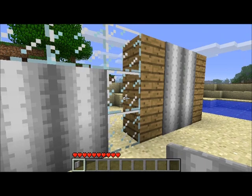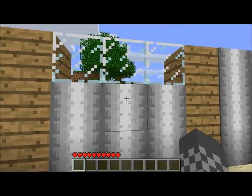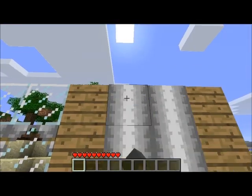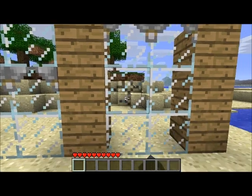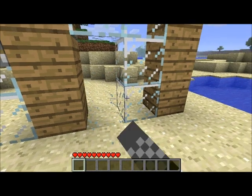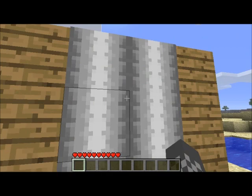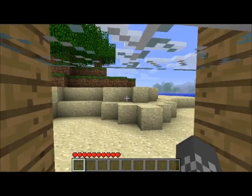You can still see like that. Right here I have the same thing, but if you place them down and then break the glass — you can't break the glass that they're placed on, but you can break the glass that they aren't placed on. You can still close them, and it's like a secret door. I thought that was really cool.